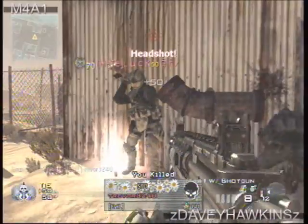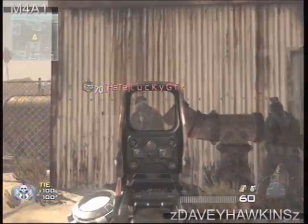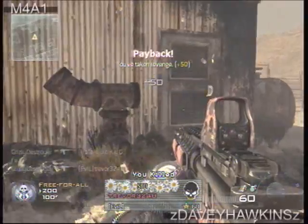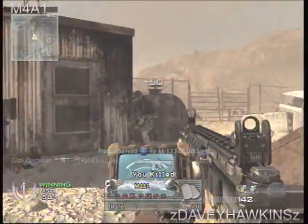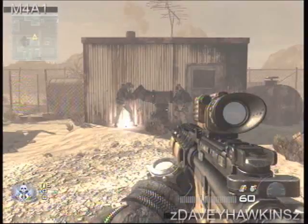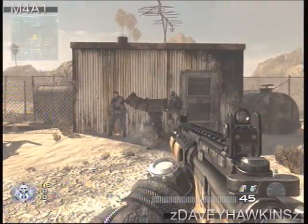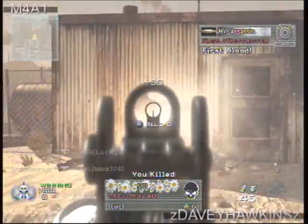The shotgun attachment is actually very good. It has great range and pretty good damage. Holographic or red dot is one — I don't really like holographic, I like red dot. The heartbeat I don't use because many people on GB use ninja. Thermal is actually good for the snowy maps. And extended mags is actually very good, especially if you're trying to pick off an eagle.